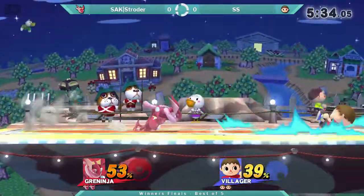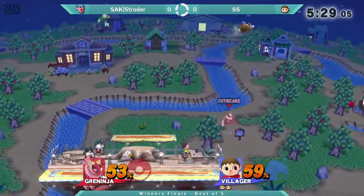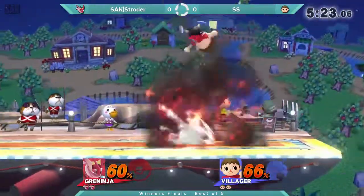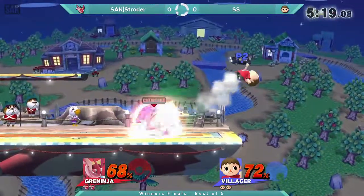I feel like it's going to be kind of hard for Shuriken to land some of the nairs, because Villager is just so small. It's definitely going to be hard for him to get in, but his punishes are strong should he find his way in. And that's basically all his plan is — it's going to be very similar to the Toon Link matchup.